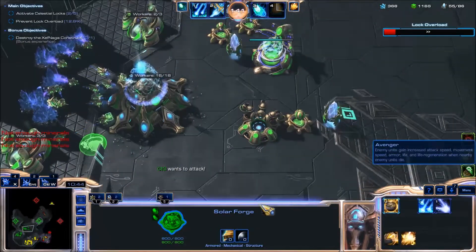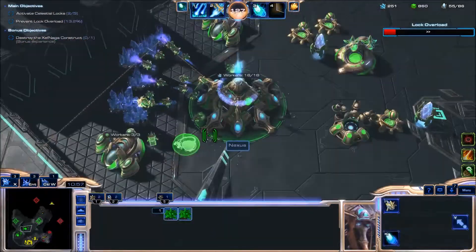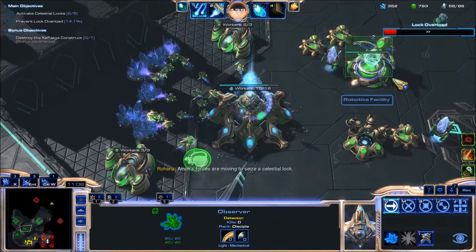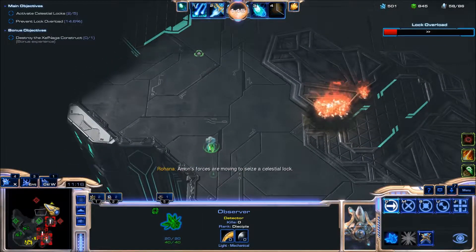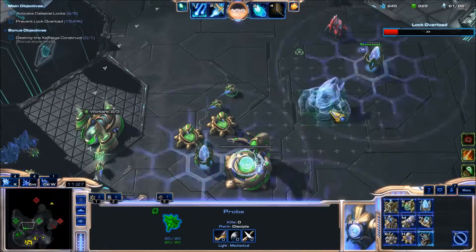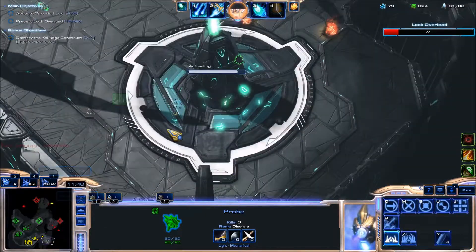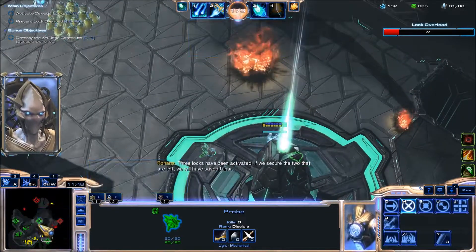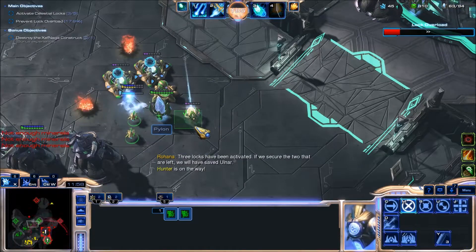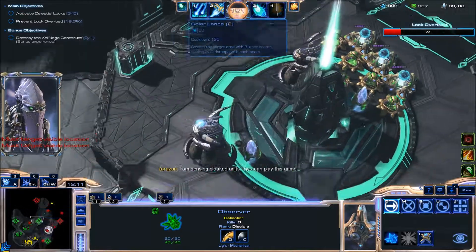There we go. Let's start the last Spear Venuna upgrade. Let's kill this carrier to help our ally out. Amon's forces are moving to intercept us, so another Void Rift here and another one here. I need a probe — pronto! Don't have the crystals. That's going to get taken care of. Oh, DTs!